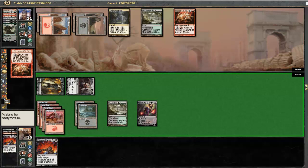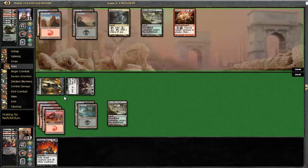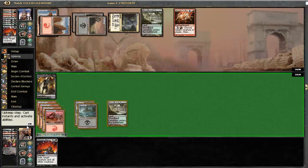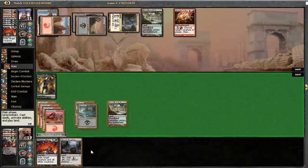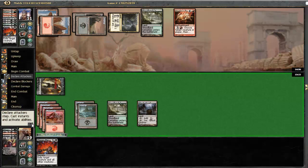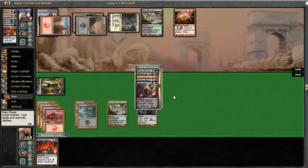It's tough because we are drawing two a turn here. He did choose to kill our Liliana of the Veil. He is gonna play his own Liliana. He actually killed our Bloodgift Demon. Yeah, that's not good at all. Since at this point we do not really want to be flashing anything back here.